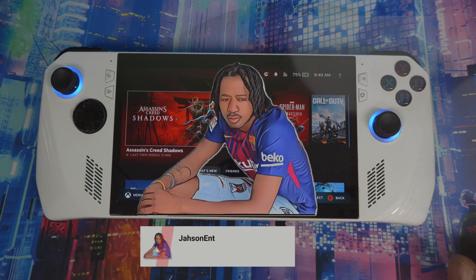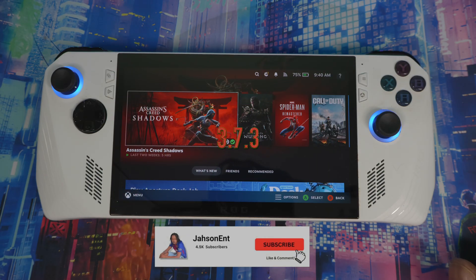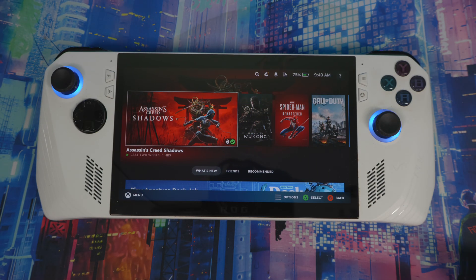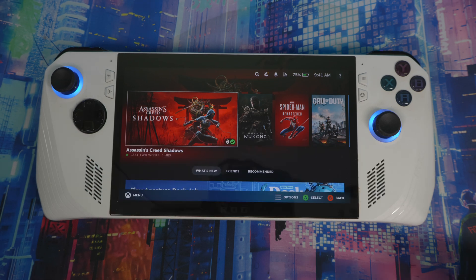Welcome back. There's a SteamOS preview version update — this is 3.7.3. This is a preview version, so it's for people who already installed SteamOS on their ROG Ally or the Legion Go. If you've got a preview version installed, there's an update for that. If you haven't installed SteamOS yet and want to learn how, the video will be in the description box below showing you how to install SteamOS.